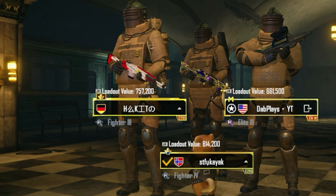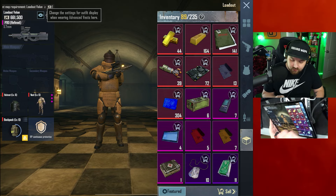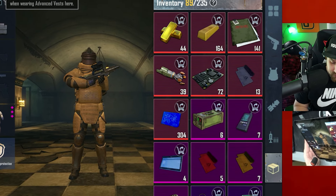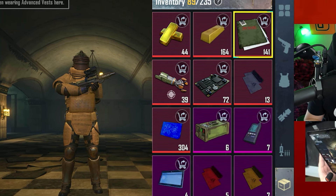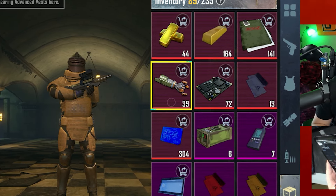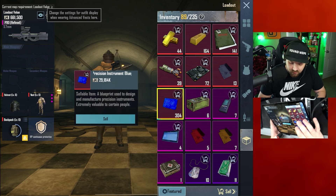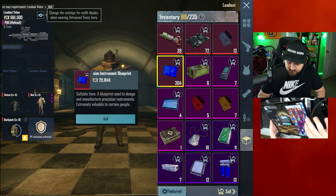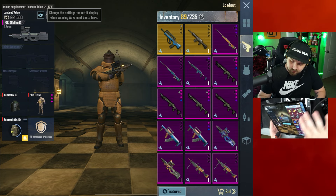Week 1 of Chapter 20 is over. Let's go to my loadout and show you guys exactly what I got. We managed to accumulate 44 gold piles, 164 gold bars, 141 top secret information, 39 of these new precise machinery parts, 72 circuit boards, and 304 precision blueprints. Everything else I didn't really stock up on — I've been selling that to make sure I could continue buying consumables.